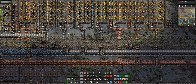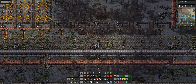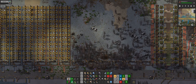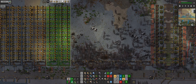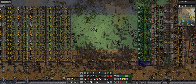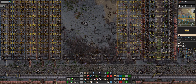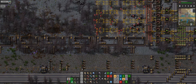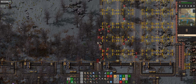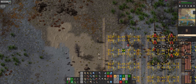One thing we can do is sort out this patch, and that patch is going to be dedicated into green circuits. That will instantly assist with the volumes here as well. But we're definitely going to have a problem with our copper - all these lines are being emptied which is affecting things.